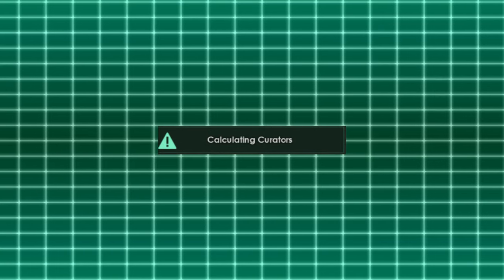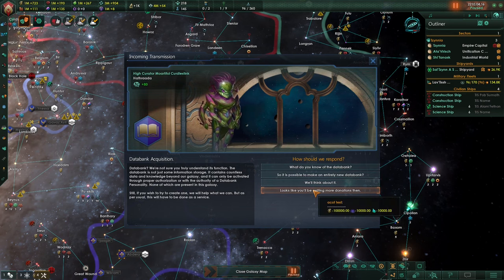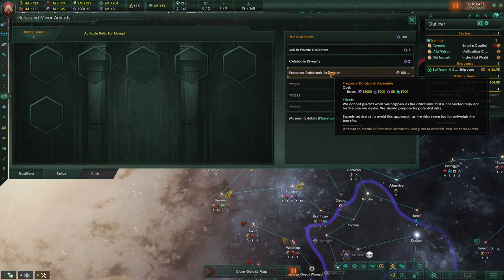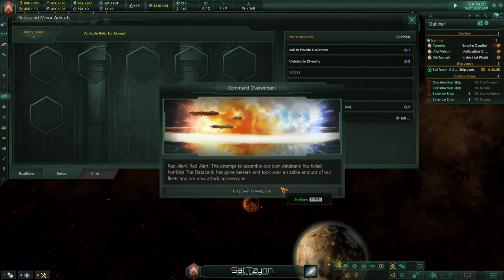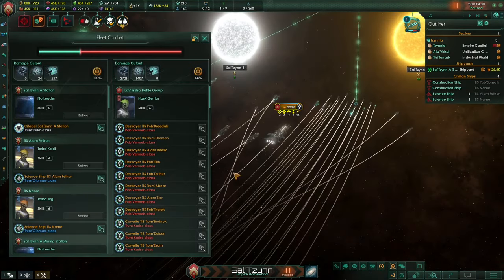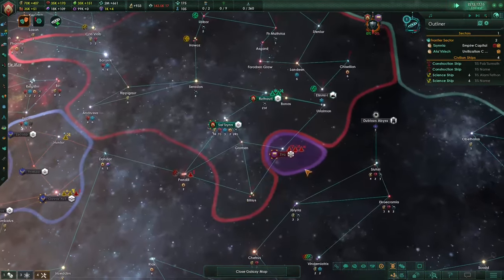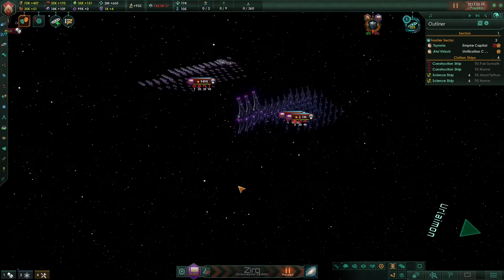If you don't want to deal with fallen empires, you may ask the curators to create a new databank for you, but keep in mind that this will not be cheap. Another way is to assemble it yourself with a new artifact decision which costs only 50 minor artifacts as well as some alloys, dark matter and dark energy. If you succeed the databank will be yours, but there is a lot that can go wrong. Your attempts might yield nothing, or cause the databank to go rogue — in the best case scenario taking some of your fleets, and in the worst case taking control of your star bases and colonies and bringing in very powerful fleets that will be impossible to defeat.